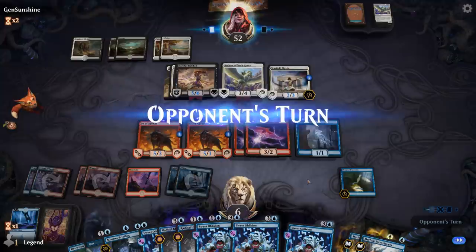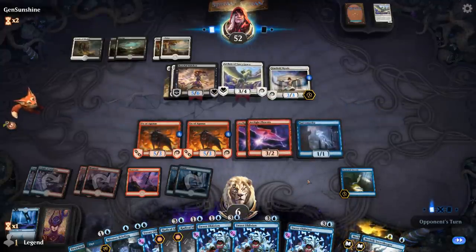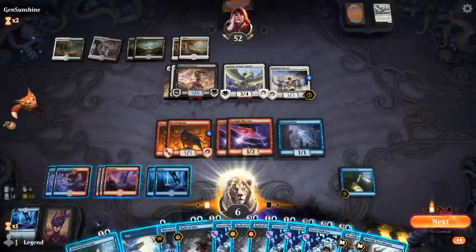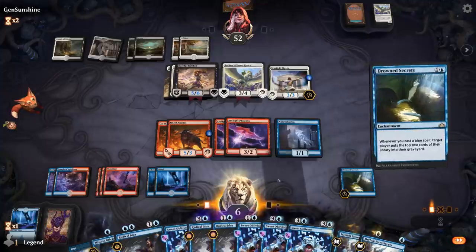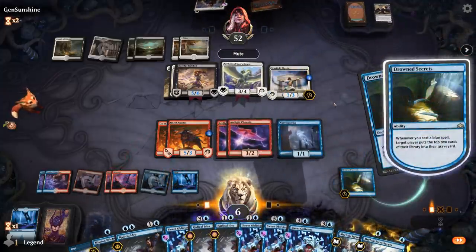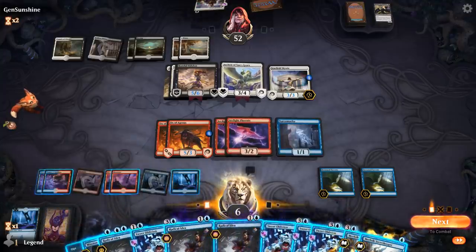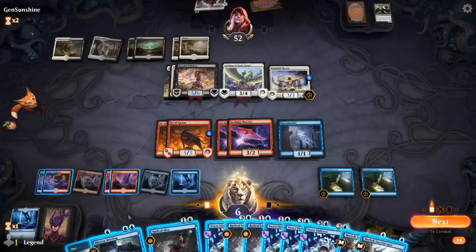Without Alseid in play I feel a lot safer, as we'll be able to block with our creatures. Opponent has 27 cards remaining, but now double Drowned Secrets is going to speed that up significantly. I've got nine cards left so I do have to be careful with how I manage my card draw. But I can start escaping Sweet Oblivions too, or keep a Mission Briefing for a potential Unsummon.